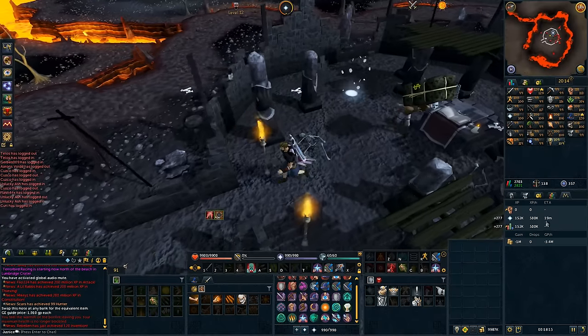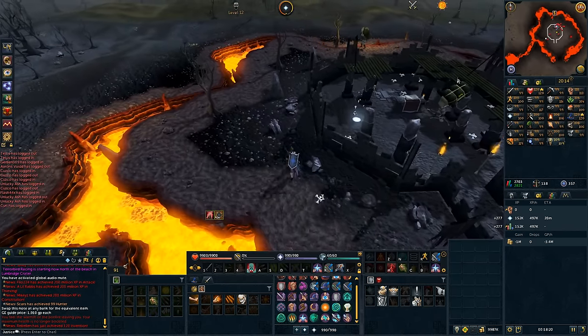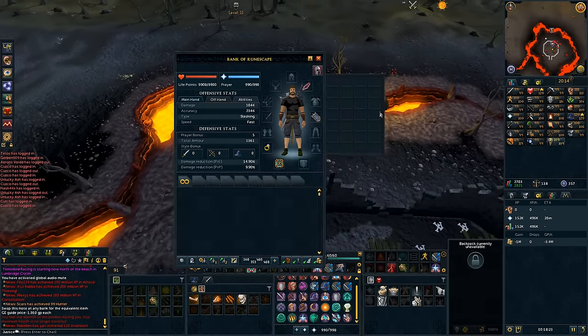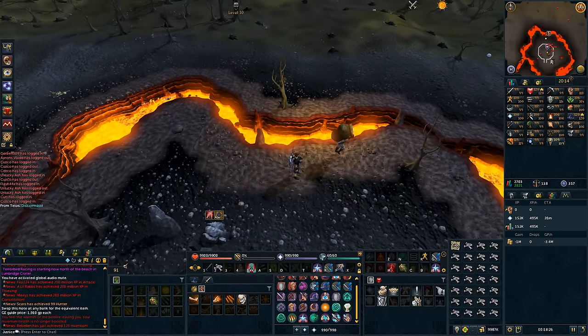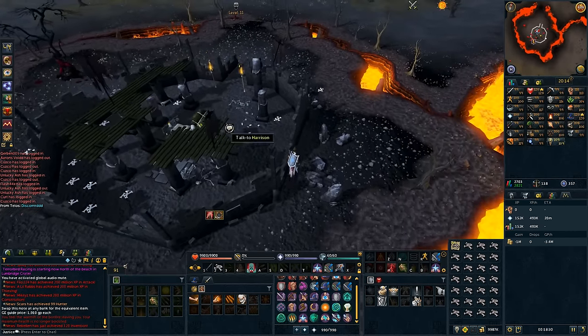I lost a little bit of time there but was just reaching 500k on average XP per hour. I've run out of bones now — I had 540 in my inventory. I'm going to go bank now: right-click bank, use my preset, boom, and then it goes straight back into the Chaos Altar area.